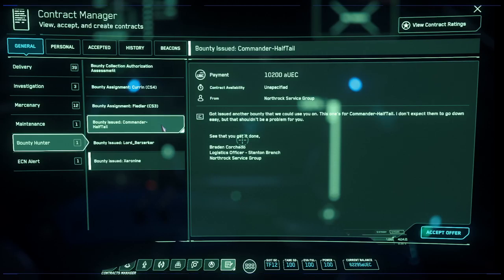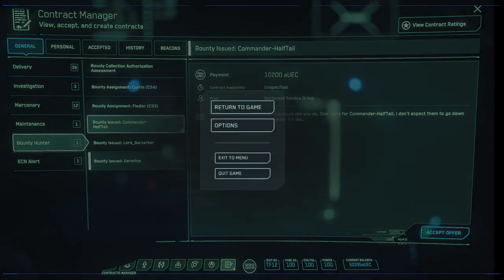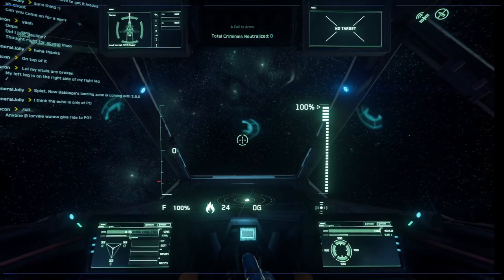More often than not, this works. Not everybody wants to be a rogue criminal — some people get flagged on accident. But not everyone's going to be like that. Lastly, make sure you use your IR suppression to sneak up on your targets, and I'll show you how to do that real quick.